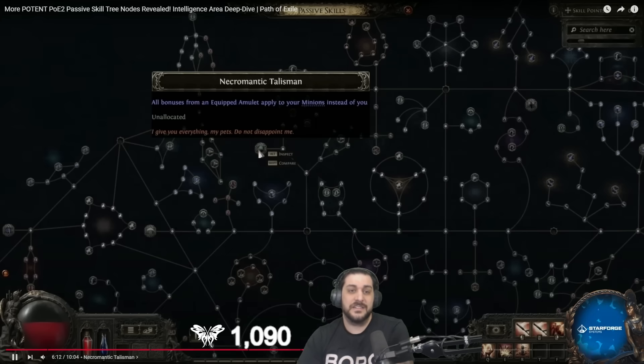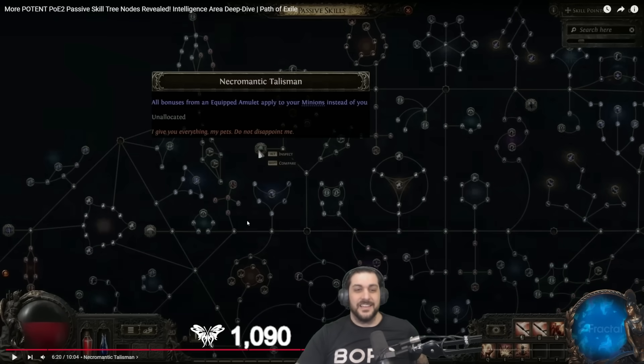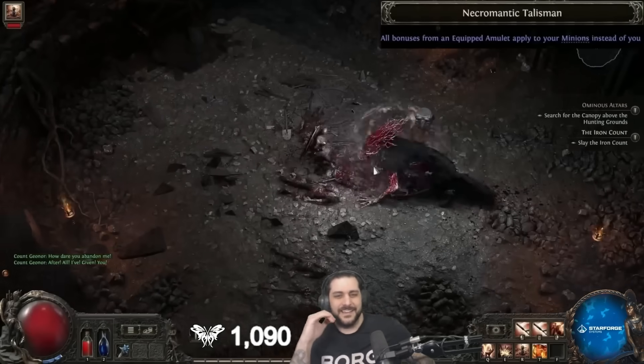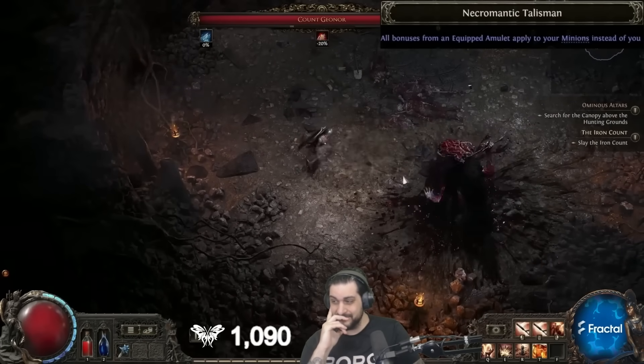Necromantic Talisman is a keystone located near the outer edge — bonuses from your equipped amulet are applied to your minions instead of you. The POE1 version is Necromantic Aegis which makes minions get your shield instead of you — now they're doing it with the amulet. This is going to be ridiculous if it also includes any anoint on the amulet, but we're not sure yet what sorts of modifiers will exist on amulets, so we'll have to wait and see.